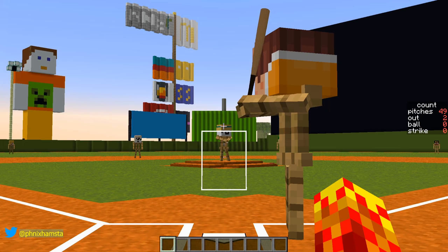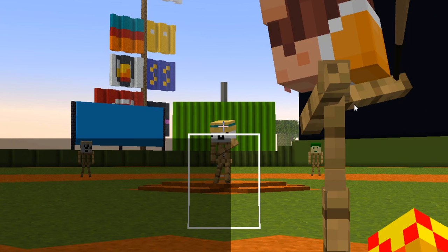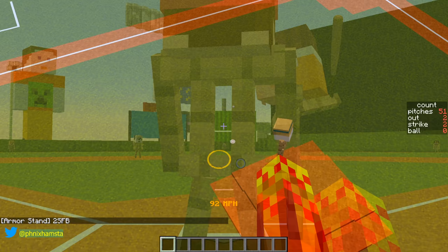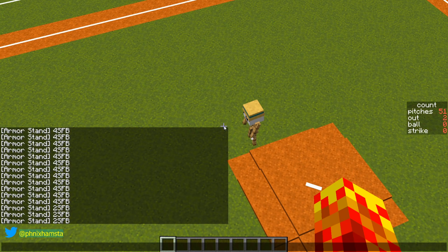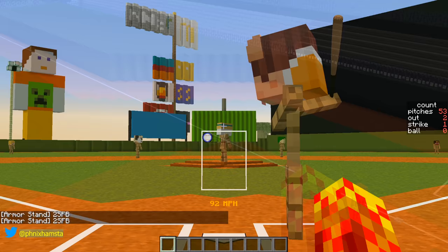Now it's a two-seam fastball — there's some tailing action going inwards to the left-handed hitter. All of them are left-handed right now: the pitcher's left-handed, the hitter's left-handed. I'm just programming lefties for now — maybe it's because of the lack of representation for lefties. I'll go with righties later, but I just want to make sure everything's working. There's a tendency in real life for major league hitters to actually pull the ball — I think that's why subconsciously I did it.